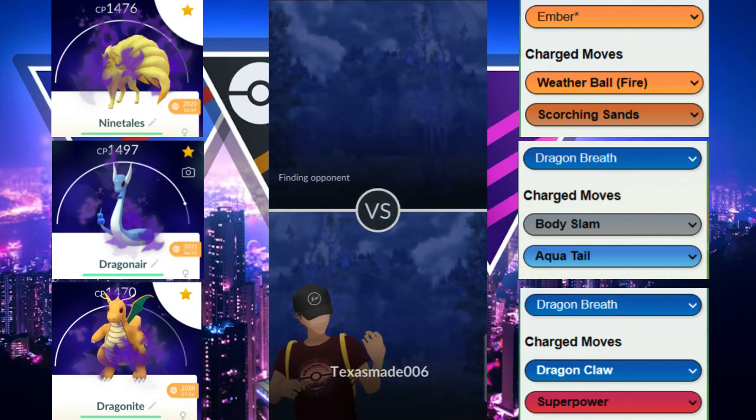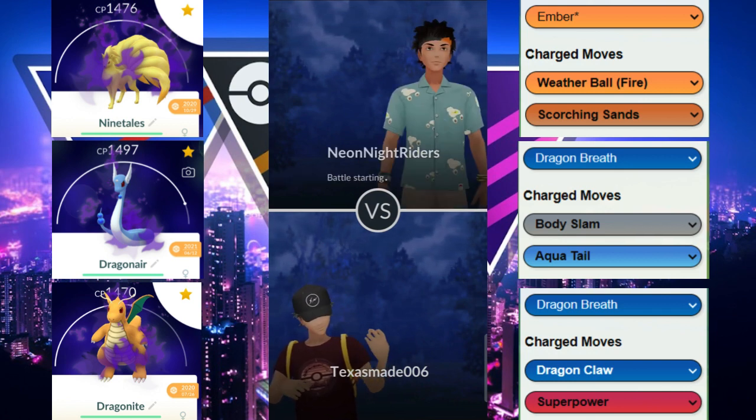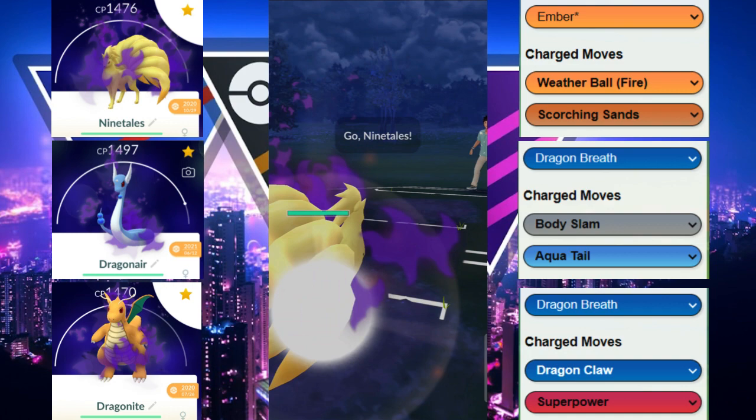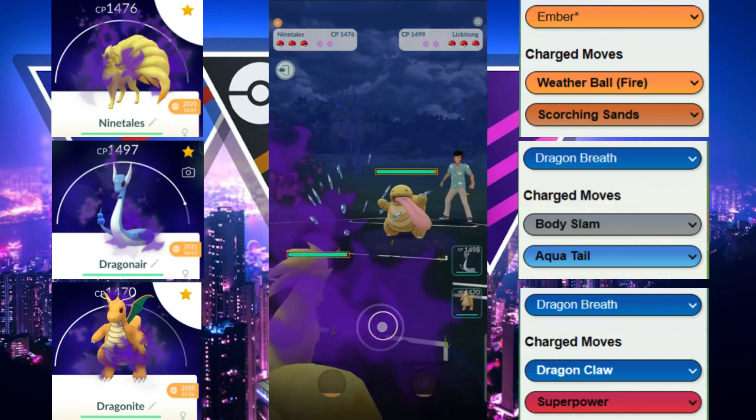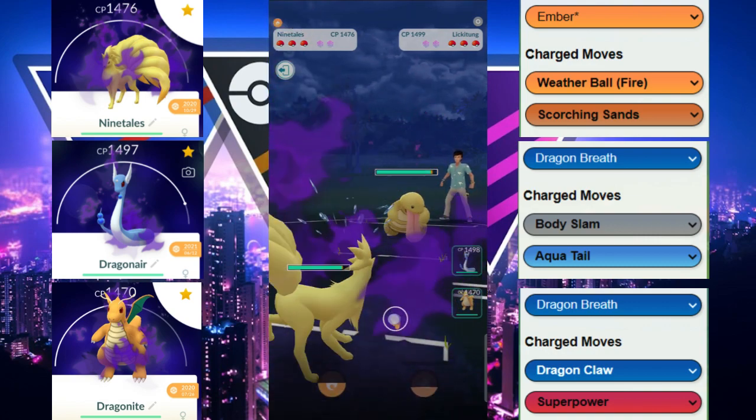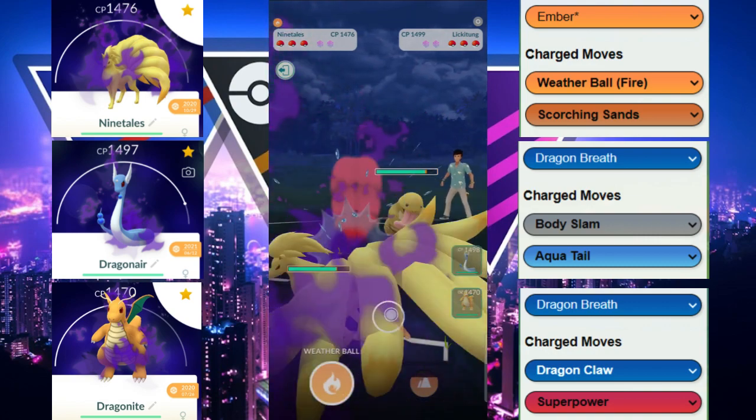Welcome back to another video. Today we are back in the Retro Cup in the Great League. We're running the Shadow Ninetales with Shadow Dragonite and Dragonair in the back — a triple shadow team. We have Shadow Ninetales versus this Lickitung.